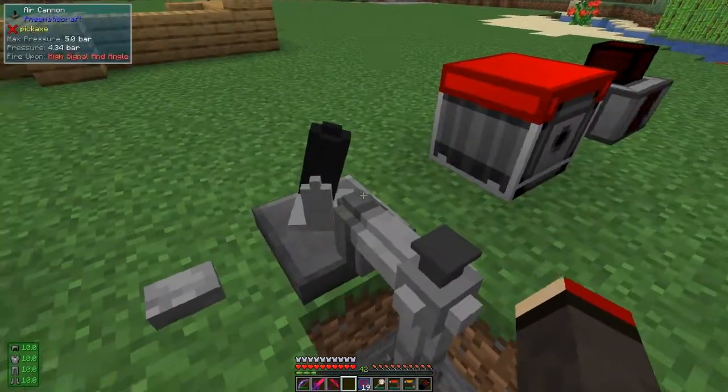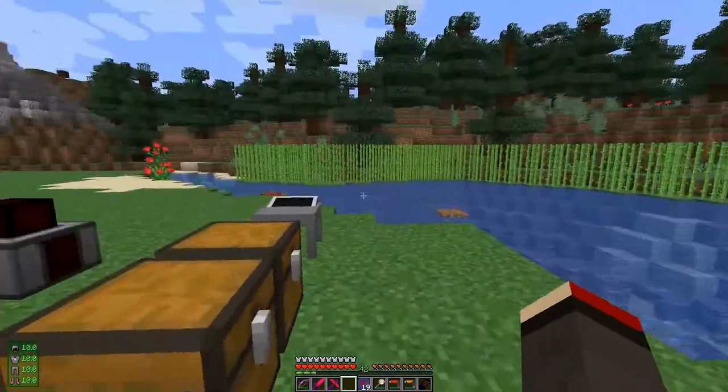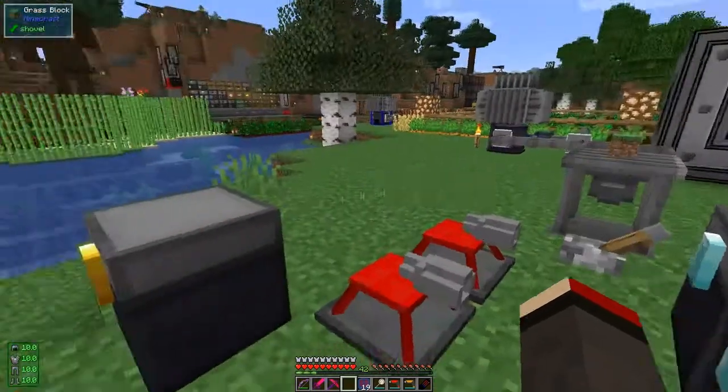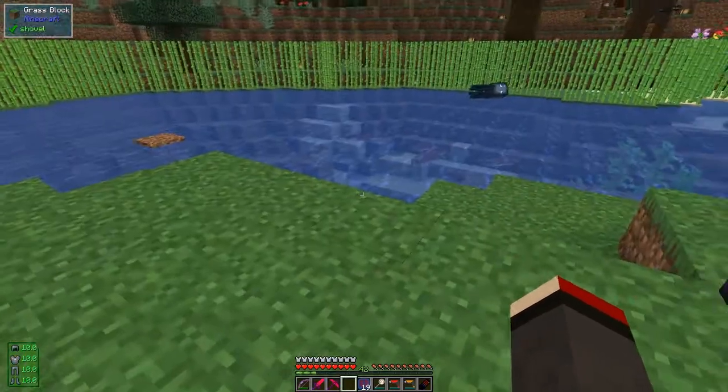You can shoot all sorts of things out of here - eggs, snowballs, anything you can right-click to throw. That's that one dealt with. The other thing I haven't done yet is the security station, which I'm not going to do today, but we will have a look at hackables again because you can hack mobs.